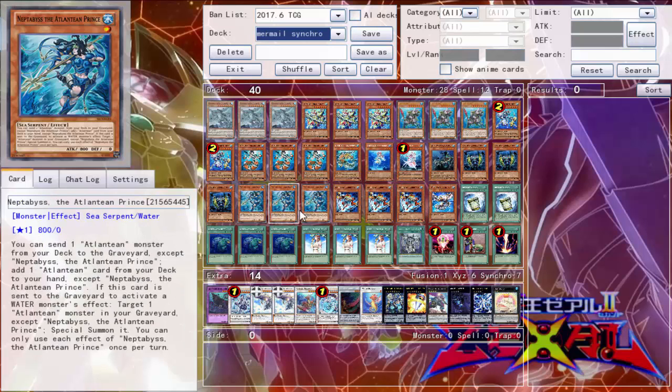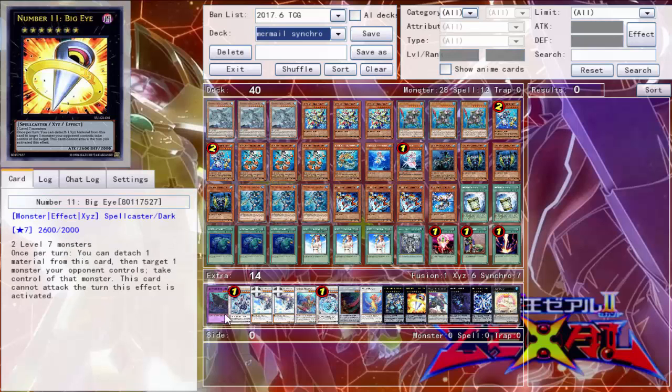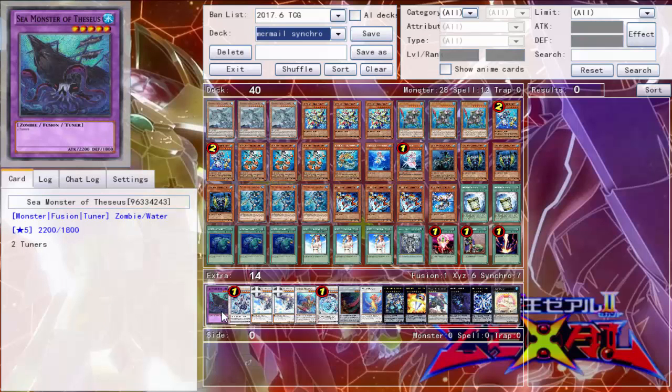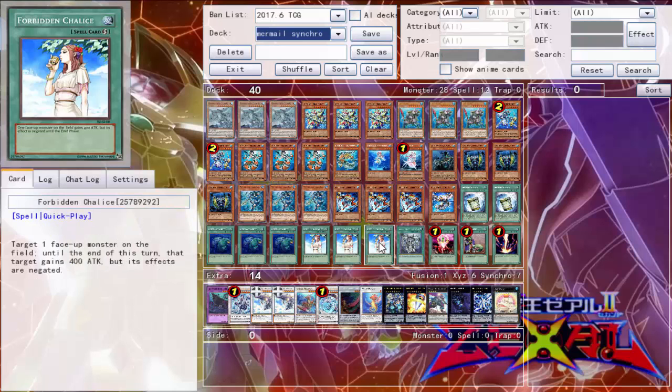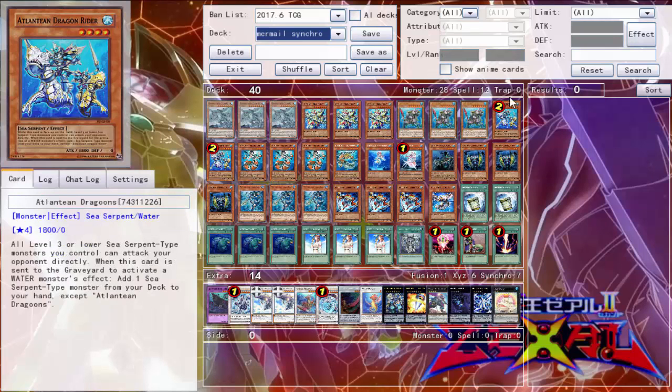Going into the spells, we have two copies of Instant Fusion, which we all should know what it does — it allows you to special summon a level five or lower fusion monster. The only copy we use here is Sea Monster of Theseus, who happens to also be a tuner. Up next we have three copies of Moray of Greed — you shuffle two water monsters from your hand into the deck and then draw three cards. It can be really helpful to get things like Dragoons back into the deck.